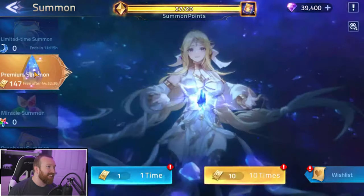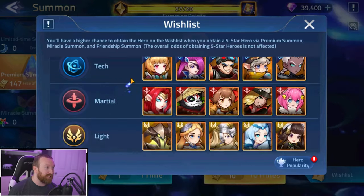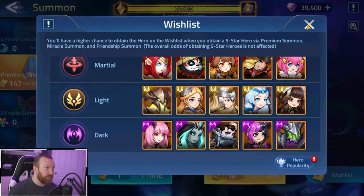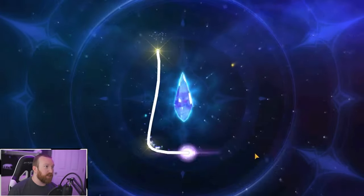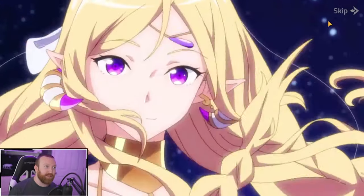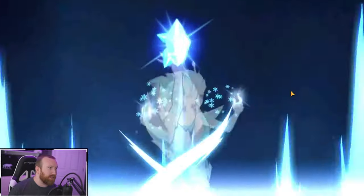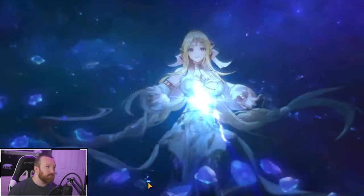We're going to jump over to our miracle summons next and go into the light faction. Give me something good — absolutely nothing garbage. Nothing good there. And then we have a ton of premium summons. I believe my wish list is still accurate to what I'm hunting for, so that's good. We're in the light faction and we want light heroes, so we're going to draw the L. That's not what we want — we want some good stuff here. Here we go — let's skip it and see what we have. That's one of our first copies of Aurora. We'll take it, not too bad.